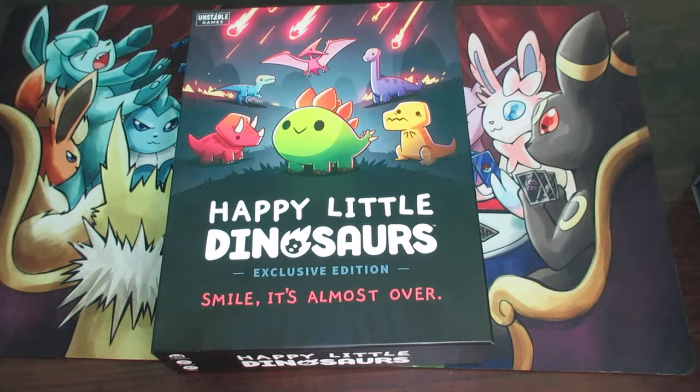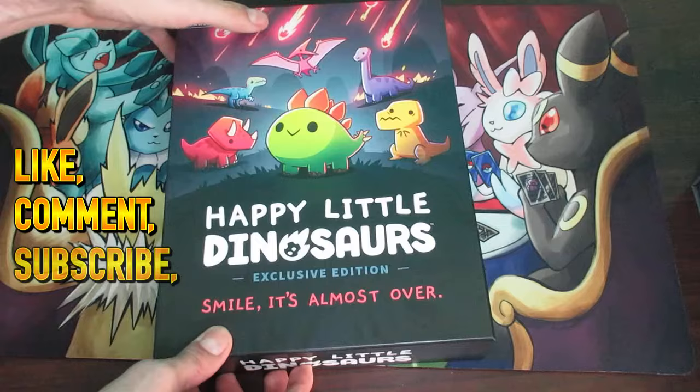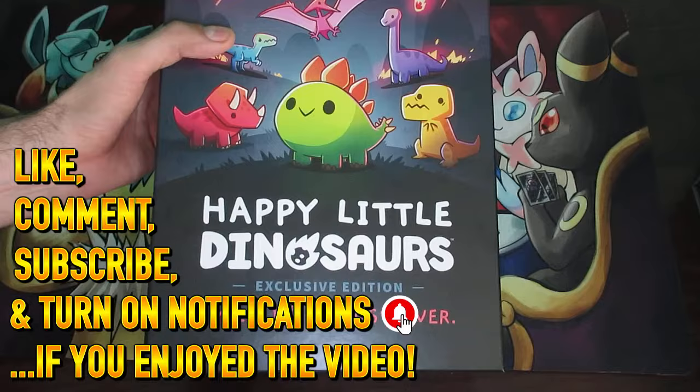Hey everybody and welcome to another how-to-play video. In this video we're going to be covering Happy Little Dinosaurs, a game made by Unstable Games. They are the makers of other games such as Unstable Unicorns, Llamas Unleashed, and so on and so forth.